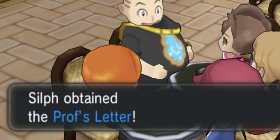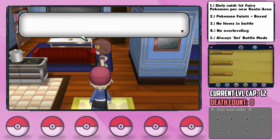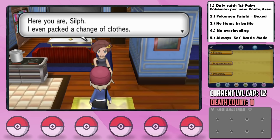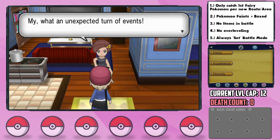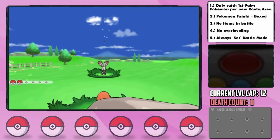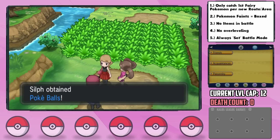We can get a Shaman now. After delivering Professor Sycamore's love letter to our mom — she wants us out of the house immediately. After Serena smacks an innocent Bunnelby in the face with a heavy metal ball, she gives us some Pokéballs, officially starting our run.